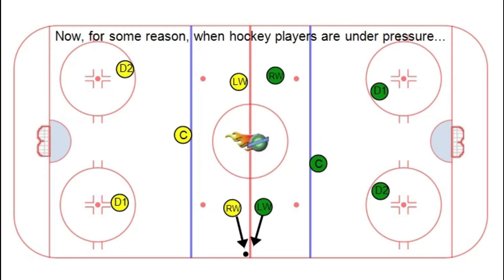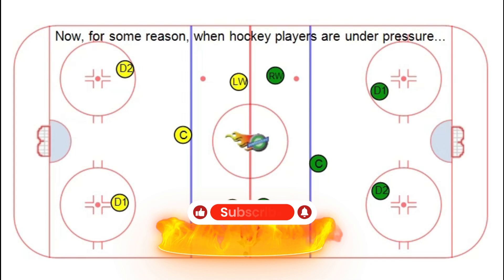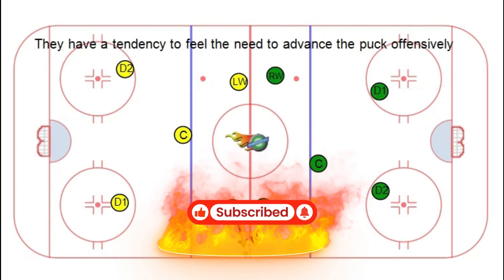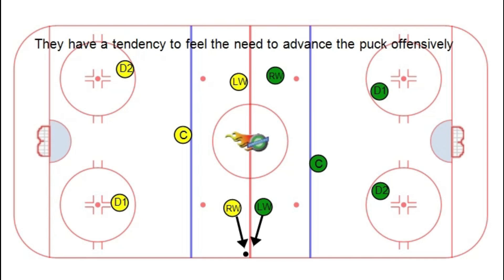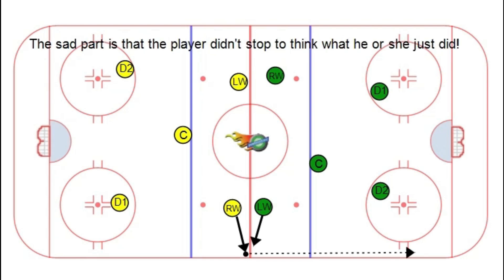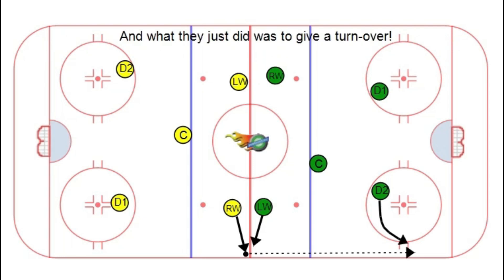When hockey players are under pressure they have a tendency to feel the need to advance the puck offensively. The first player that gets there grabs the puck and throws it offensively — and the sad part is that player didn't stop to think about what they just did, which was give a turnover. I see this all the time at every age and skill level.